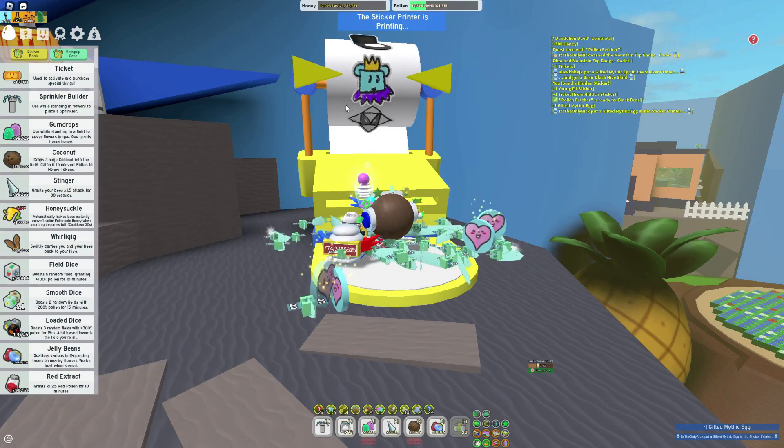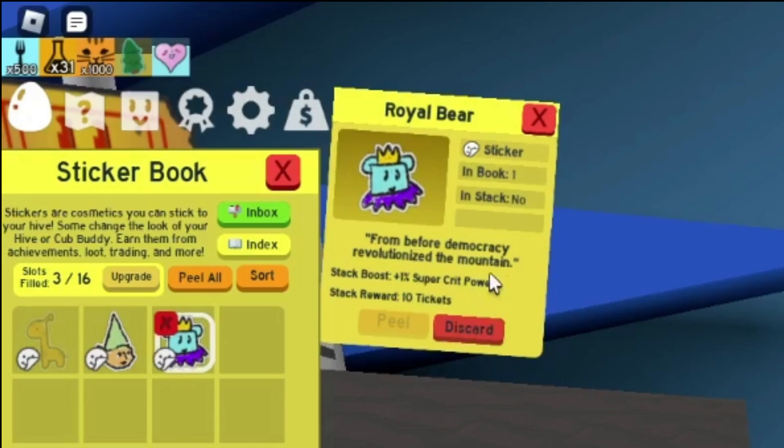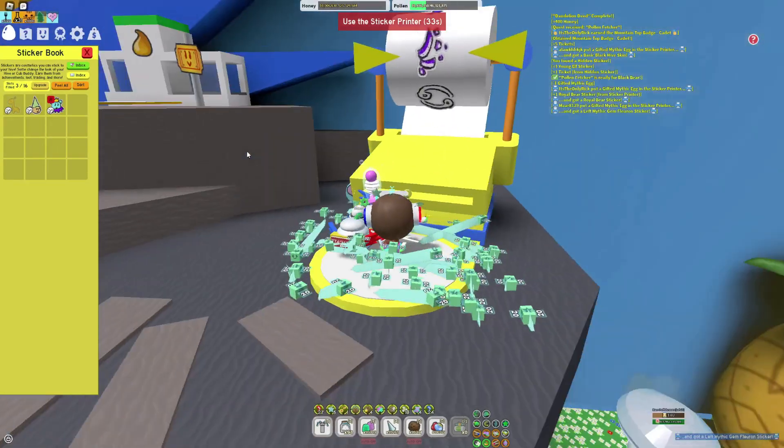This is a lot more interesting than seeing someone else go for it. I got the royal bear — plus 1% super crit power. That's not too bad. Alright, there's a 1-minute cooldown. I also got a left mythic gem fleuron sticker — good lord, that's a long name.